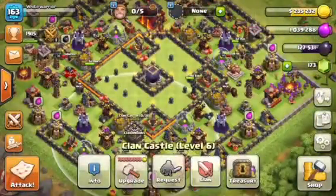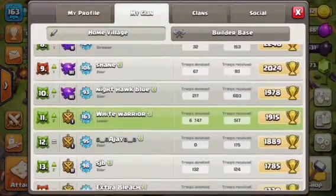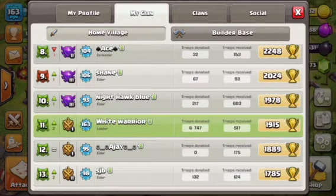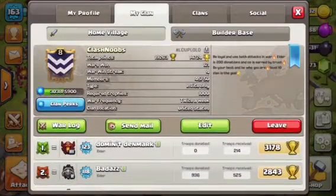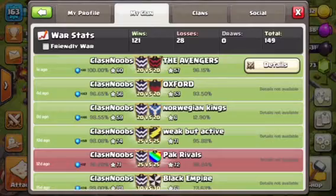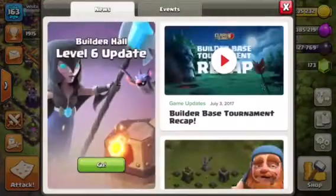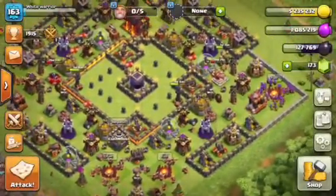If you guys want to join, I wanted to show you guys my clan. I'm actually the leader — see here? 6,700 donations, level 163. It is my clan. We've won 121 wars and we're on a streak of four. I've lost 28 wars for a total of 149 wars played. Right now we're going to start making wars until this event initiates, which is in two days and eight hours.